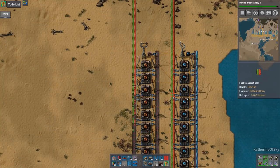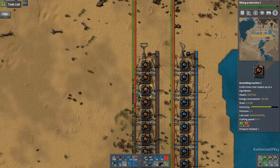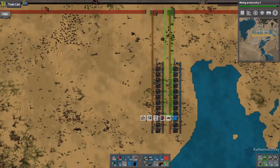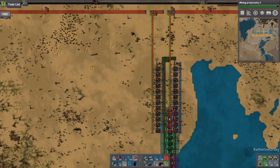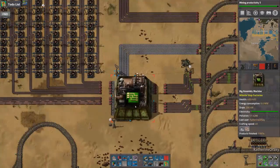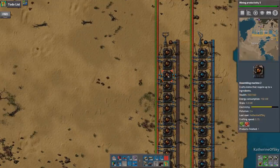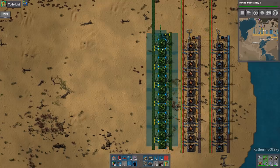I cannot believe I forgot to set these up. Normally I would set up all three at the same time. I am not doing efficiency right now, though that might actually be a good idea to have efficiency modules specifically because some of these factories aren't working all the time. So we could put efficiency modules in to reduce the energy needs. We're actually going really low on energy, which is not ideal.